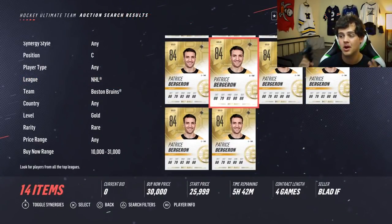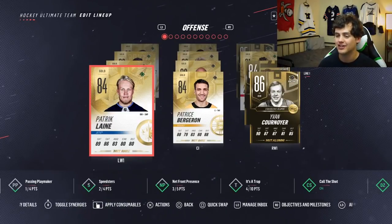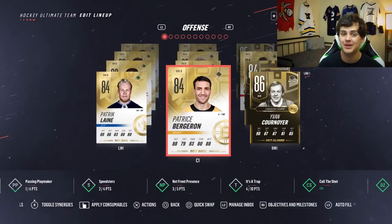After looking at all the centers, there are a lot of good ones out there but with 30,000 coins we're limited. We finally decided to pick up Patrice Bergeron — without a doubt one of the best centers in the game — for 17,000 coins, an absolute steal. On the weekend with evolution packs out, prices go way down; his card was worth 30,000 a couple weeks ago. We still have 15,000 coins left. Bergeron goes first line with Patrick Laine and Yvan Cournoyer — that's a nasty line that produced so many points last game. Time to get into game two.